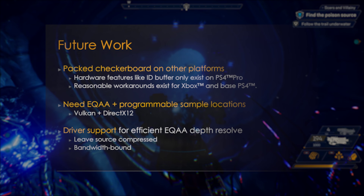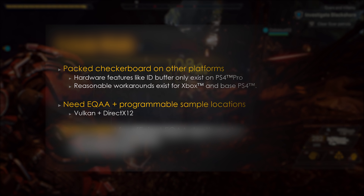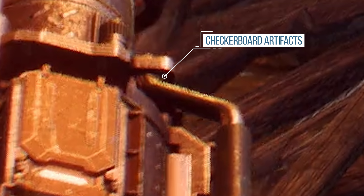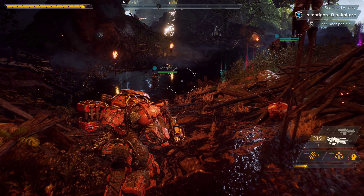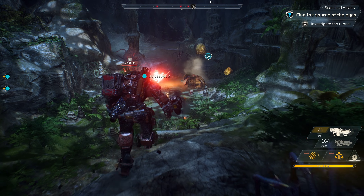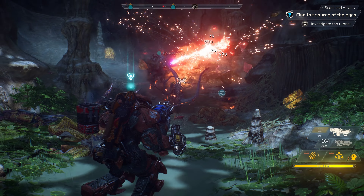We know from Frostbite technical presentations that the checkerboard implementation in the engine relies upon API and hardware features which are not universal across the PC landscape, especially under DX11. So checkerboard artifacts in PC footage do not align with our expectations. From our very own John Linneman, we likewise know that the 1080 Ti SLI-powered presentation on the E3 show floor had screen space reflections and was perhaps even running in excess of 60 FPS. So we are understandably confused when EA confirmed to us that this trailer is comprised of PC footage being played with an Xbox One controller.